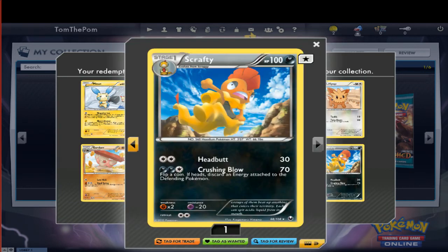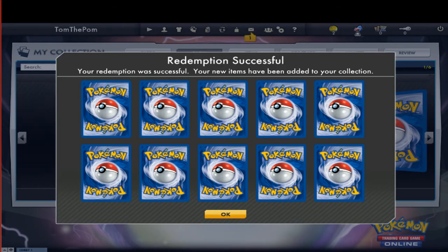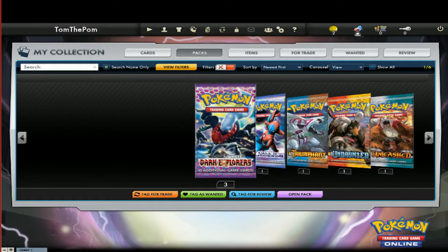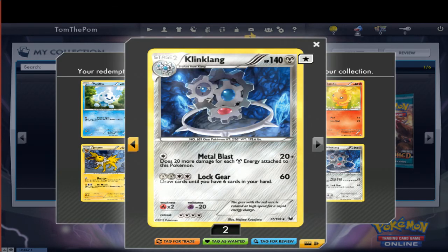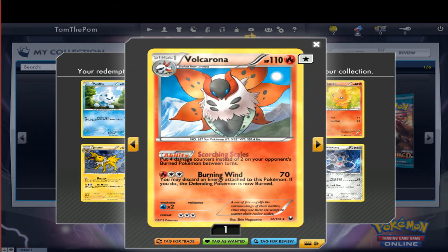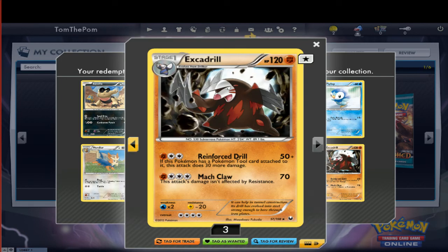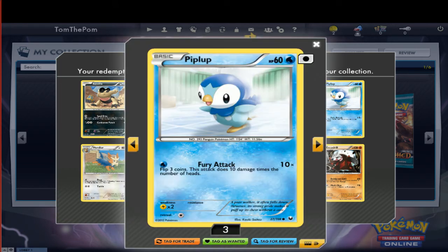Scraggy! Scrafty! What, should you get a Darkrai EX? If I do, that would be amazing. Oh, a Ditto. That's Reaper. And Tynamo. Three left. That was quick. Three Fang. Oh, Volcarona! Volcarona. Four damage. Wow, that's pretty cool. I like that Volcarona artwork. Excadrill and Ivysaur. And a Piplup. And a Piplup.